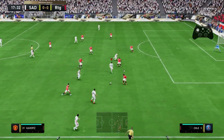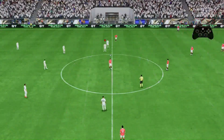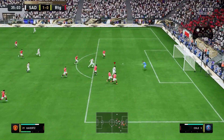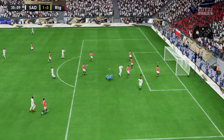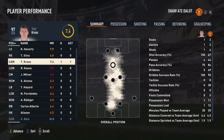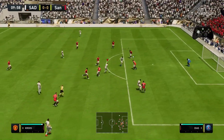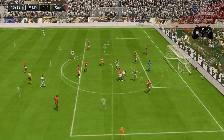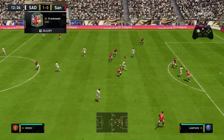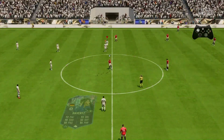Into game number two. Havertz into Kroos — weaker left foot, but he does have a five star weak foot. Kroos returning the favour for Havertz. My opponent said au revoir — well technically it should be auf Wiedersehen since he's German. The penultimate clip shows Kroos using his agility and balance to get past the defense, and this is the final clip.